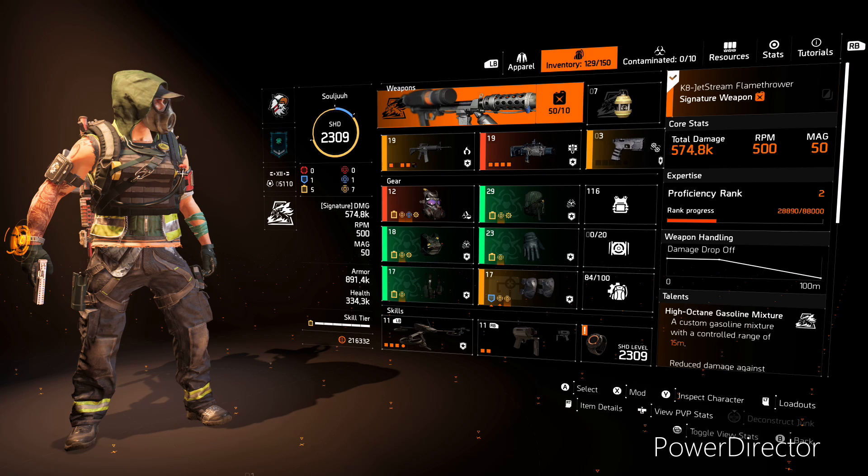Alright guys, let's take a look at the build. We are running the Firewall Specialization. We have the Exotic Vile Mask, one piece of Golan, and then four pieces of Eclipse Protocol.